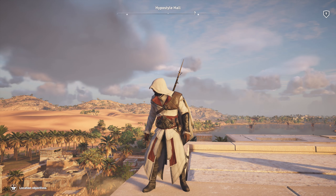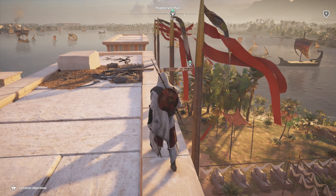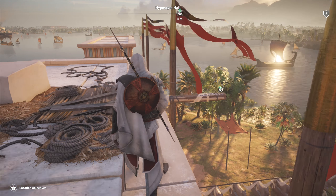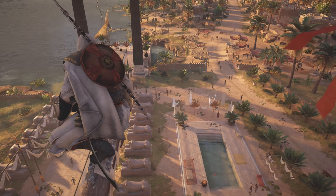When you go onto the Ubisoft Club, you find his outfit, you use your points and you purchase it with the points. It's relatively simple, and then it unlocks for you to use within Assassin's Creed Origins. I'll leave you guys to watch the clip of the outfit.